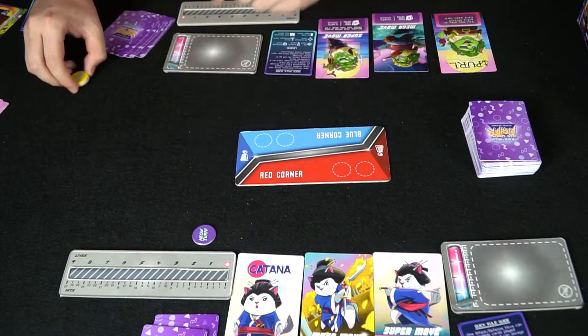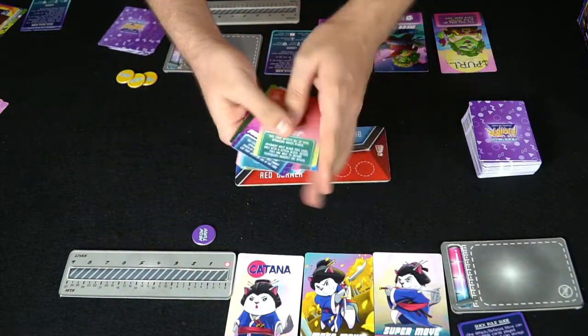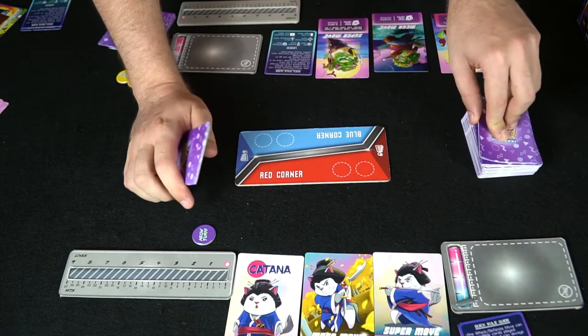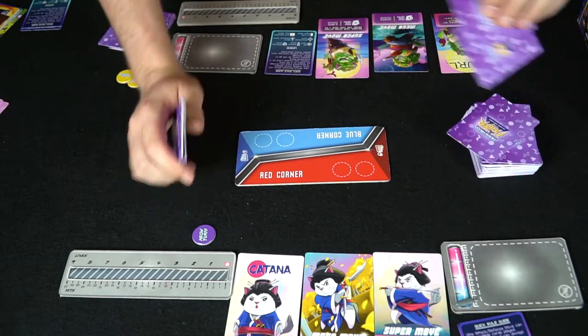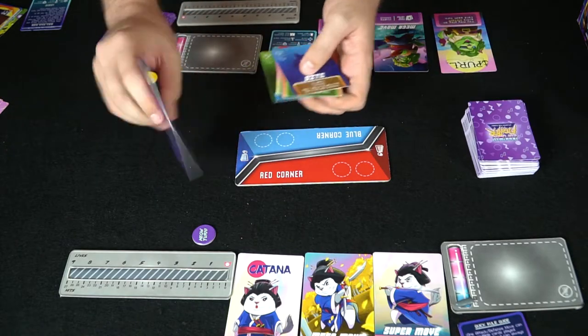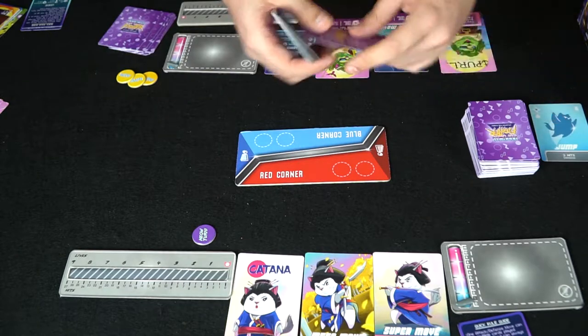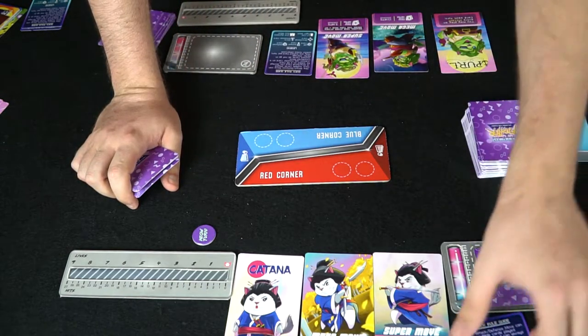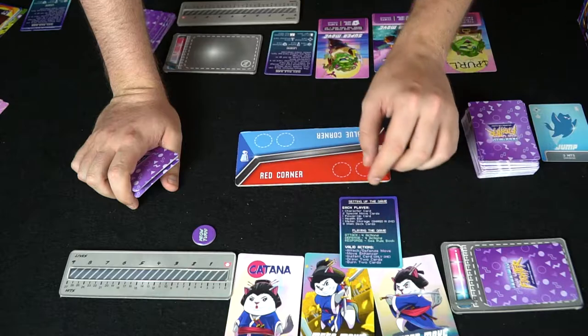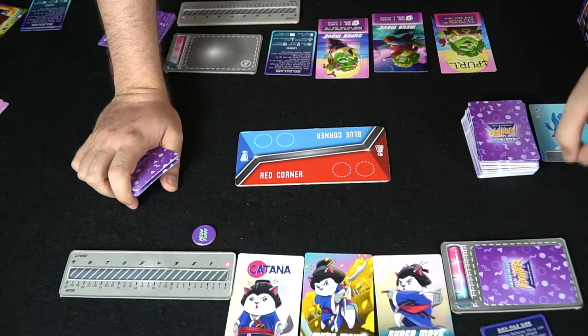We're going to have Katana take her turn first. You get four actions. One action is to draw two cards. Another action is to discard two cards — you discard one into the discard pile and one face-down into this stack here, which moves your meter up by one, increasing your super. Those count as two actions.